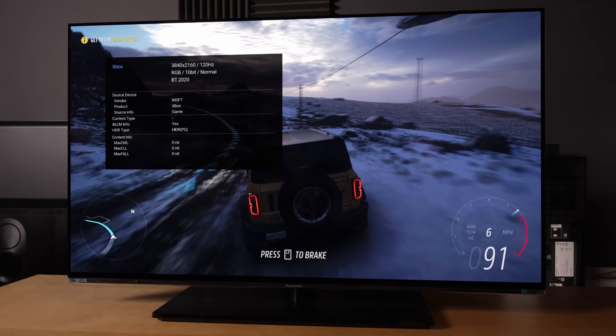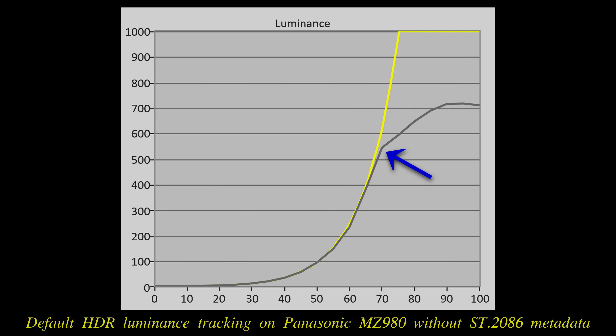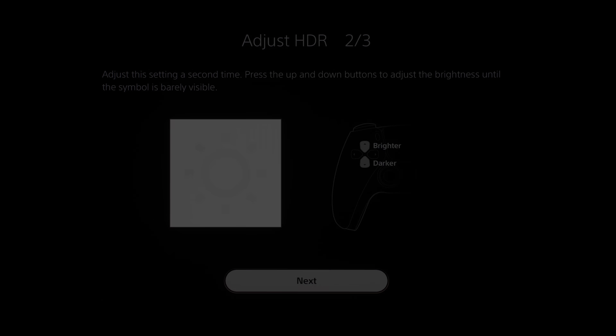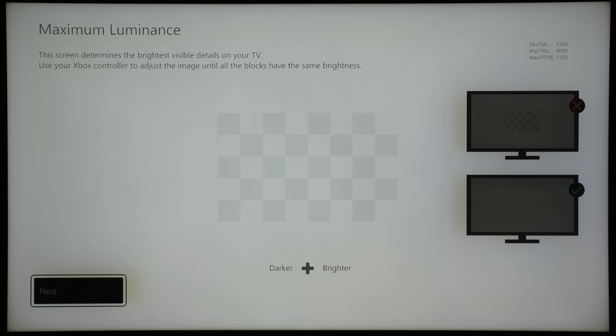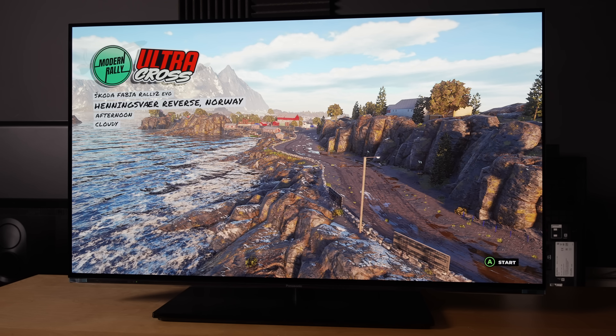Without any ST2086 metadata to work with, many TVs would default to a 4000 nits tone curve, which brings about two problems. One, the tone curve would be rolled off earlier when displaying HDR games, causing brighter elements to look dimmer than necessary. And two, if you try to go through the HDR calibration procedure on the PS5 or the HDR calibration screens on the Xbox Series X, a 4000 nits tone curve will push you towards exceedingly high maximum tone matte luminance values, resulting in a more washed out HDR presentation with clipping of bright highlight detail in HDIG compliant games.